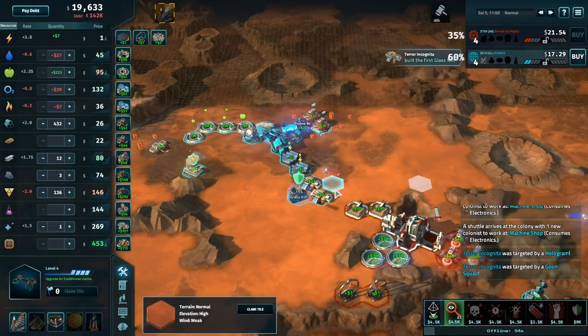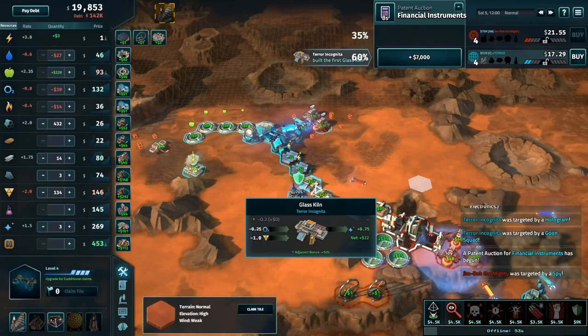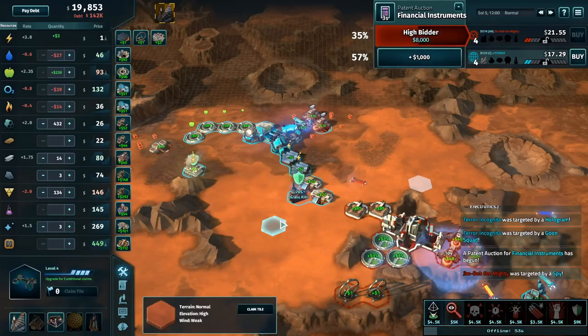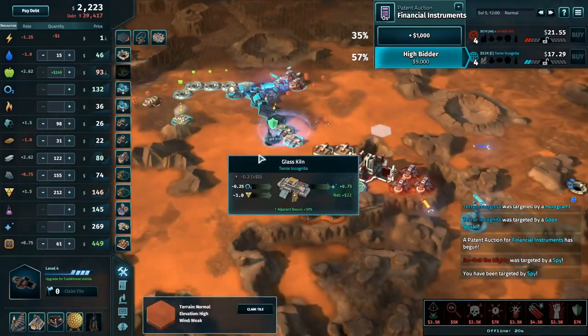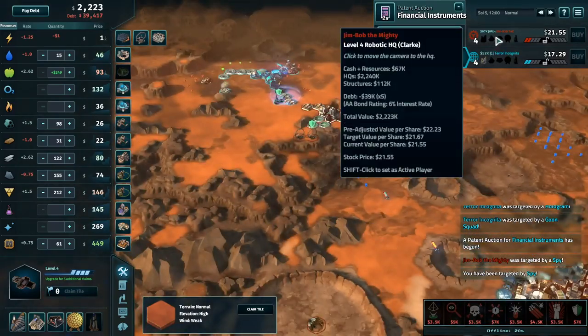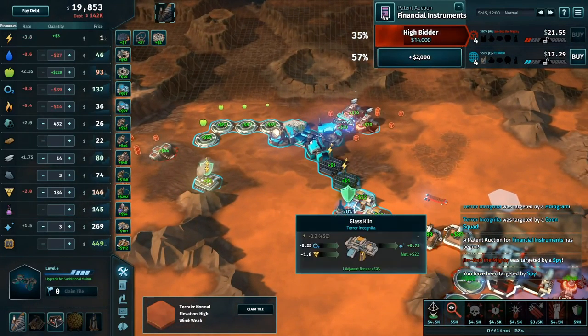Once they're online the glass kilns will make only 22 each. I'm quite surprised Terror has allowed his solar panels to be running for so long when power is a dollar. Both players have significant stockpiles of silicon on hand — Jim's because he has not been selling his silicon, Terror's because he bought into silicon to move into these glass kilns.